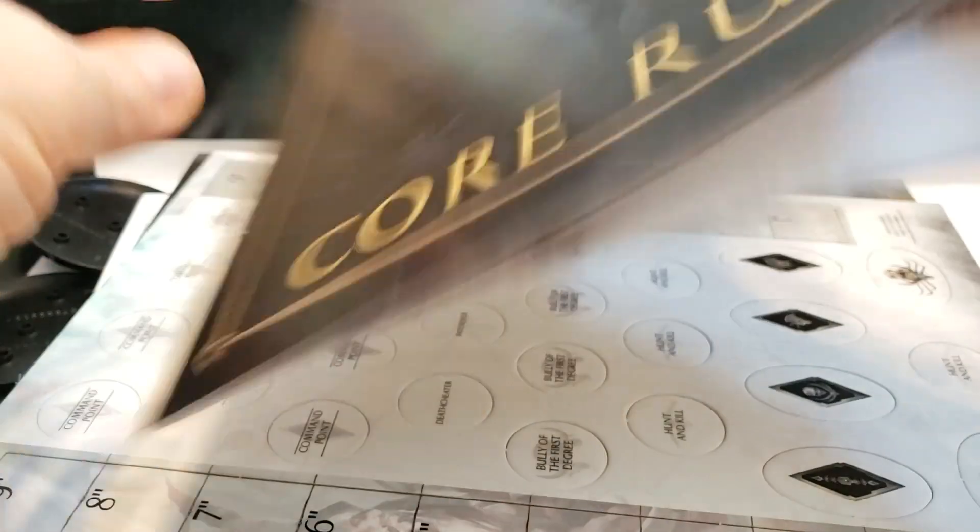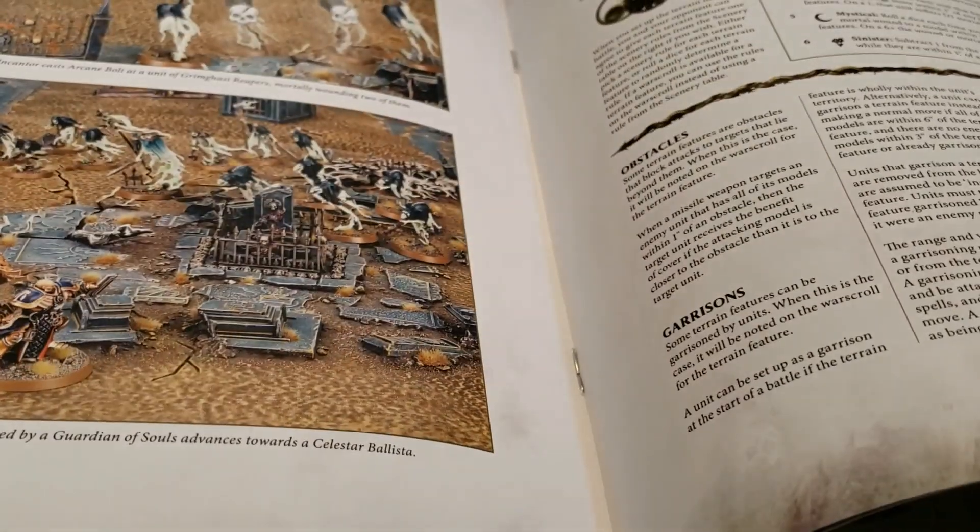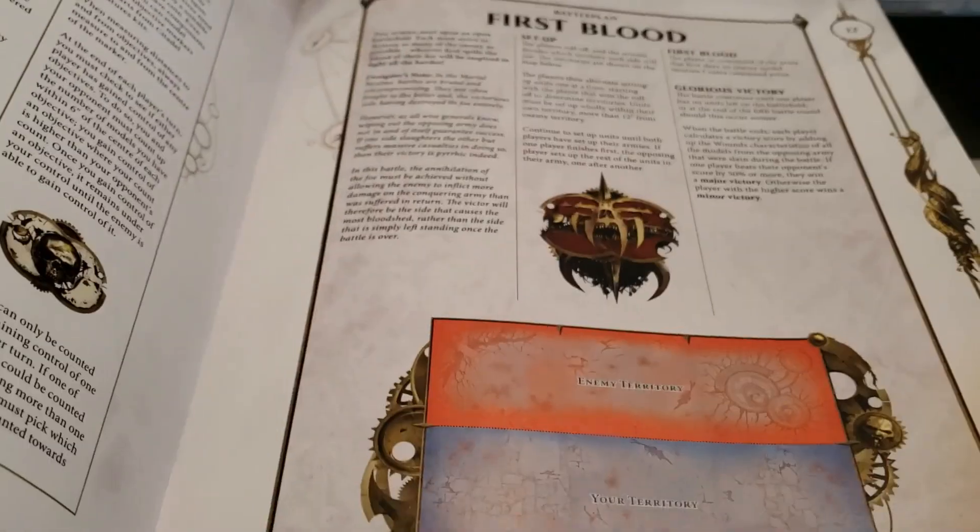And finally, just in case you have no idea what you're doing, you do have core rules available — how to play Age of Sigmar — and there are a couple of battle plans in here as well as in the Feast of Bones book itself.